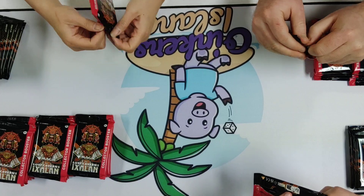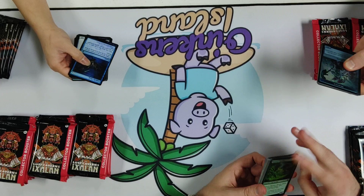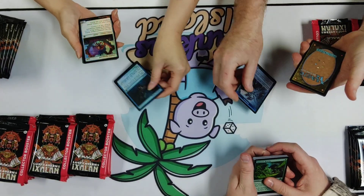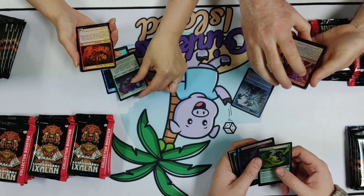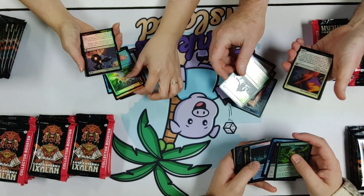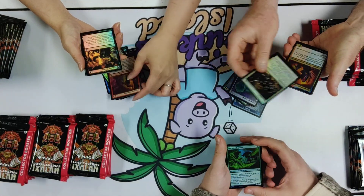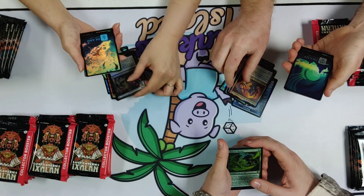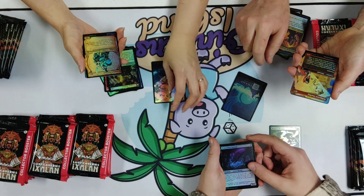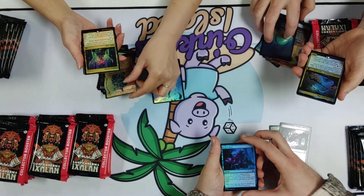So, what are the chase cards in here? The big one in these collector boosters that everyone's going to be after is going to be the Neon Ink Mana Crypts. Those are the number one top prize. Other than that, the White God is very sought after. And the Cavern of Souls is the other one — that one also has some Neon Ink variants that people are really loving. Look at the lands — the lands are really pretty. Some of the best full arts they've made recently.